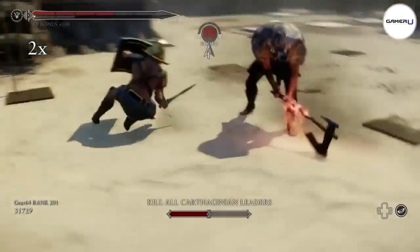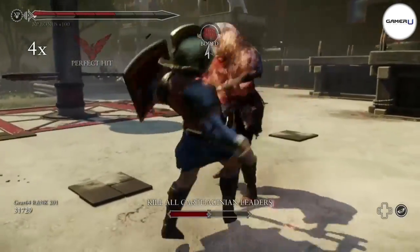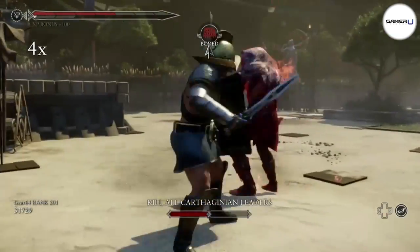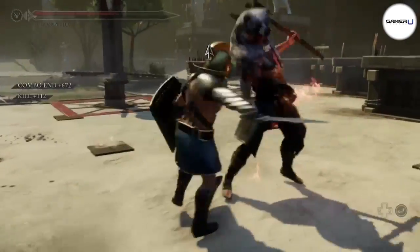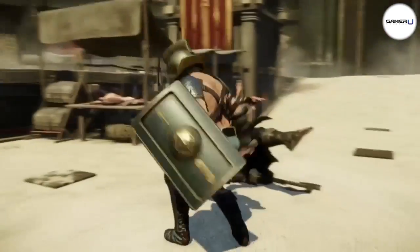He will then pause for a few seconds after missing, giving you an open window to strike. Use a heavy attack and then follow up with a slash, and repeat. He'll block you eventually — just repeat the method and you should be able to dodge all the barbarian's attacks.